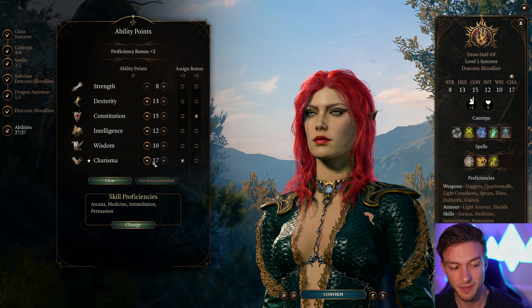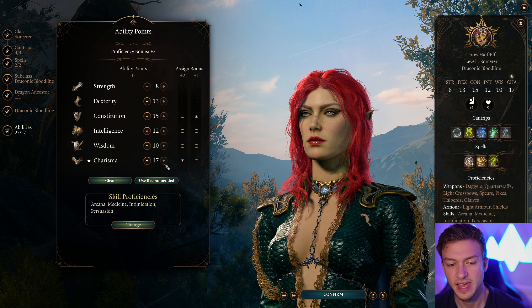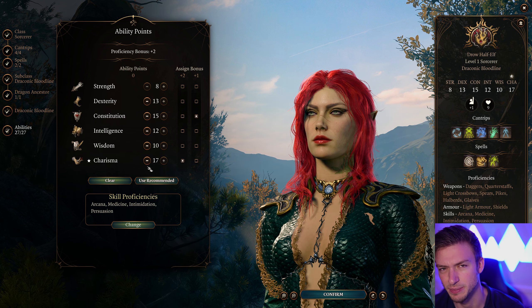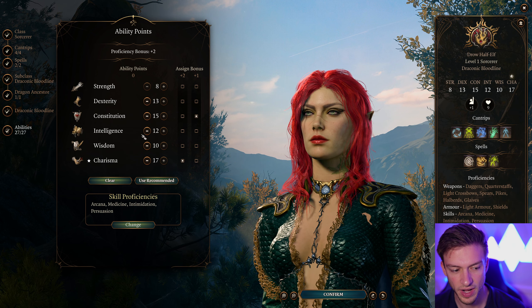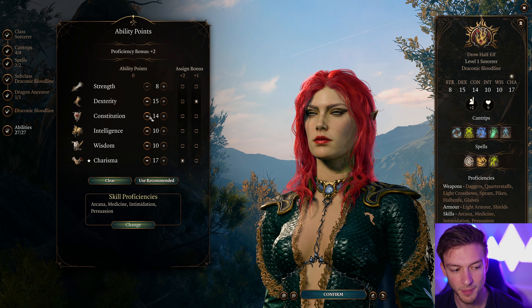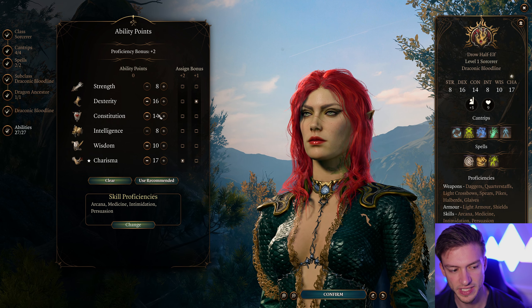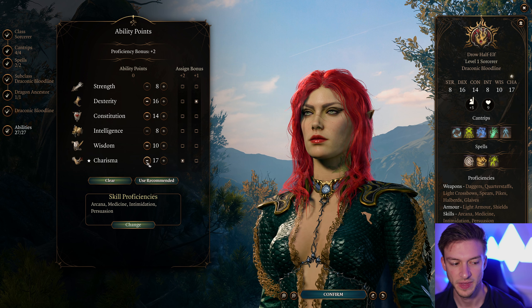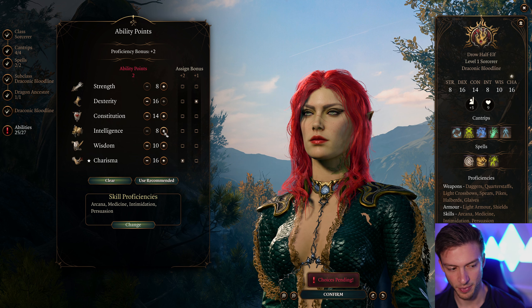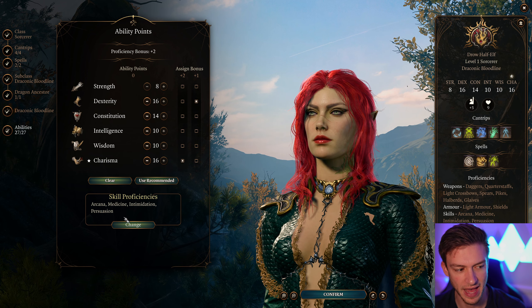For our stats: Charisma 17 is really nice. We could go 16 — if you're the main character, you can use your Hag's Hair to make that 18, and then use your first ability score improvement to take it to 20. We want good Dexterity because that's going to be important for our armor class. You can rearrange your points to get at least 14 Constitution and 16 Dexterity. You could also take that extra point out of Charisma if you don't have the Hag's Hair and put it into Intelligence or Strength.